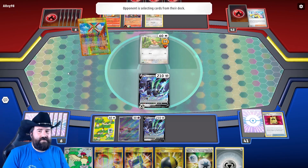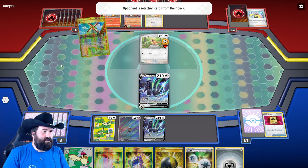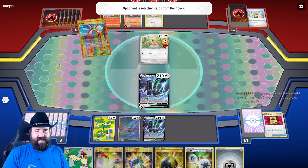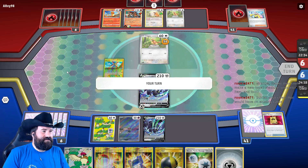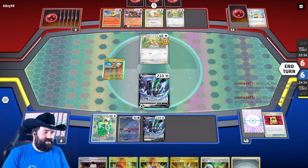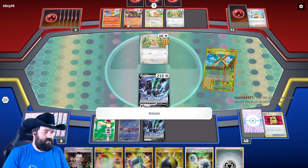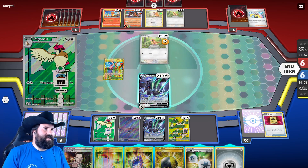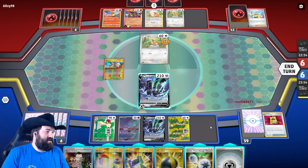Interesting choice, opponent. That's kind of what they're trying to do. I don't know why they still say item on them — because yeah, that's the issue whenever you rebrand something: you have to deal with all the existing cards as well. Let's grab another Pidgey. 40 is not enough — that's a shame. I wanted to pull this Charmander to the front and knock it out, but they're not going to let us do that.